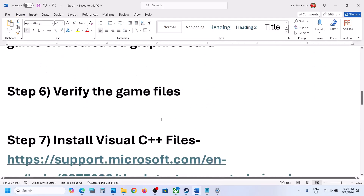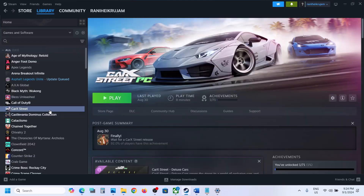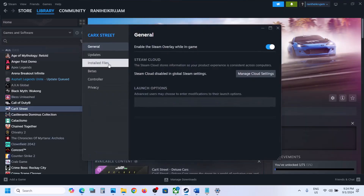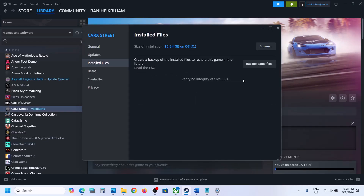The next step is to verify the game files. Go to Steam, right-click on the game, select Manage, select Properties, go to Installed Files, and click on Verify Integrity of Game Files. Once the verification is 100% complete, launch the game and check.